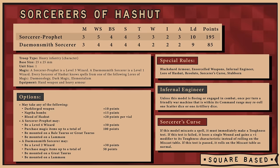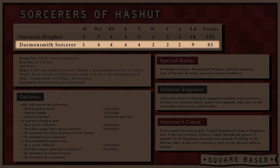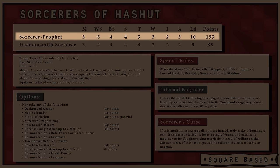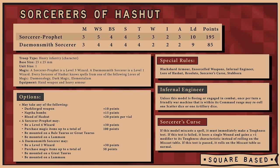The first characters we'll look at are the Sorcerers of Heshut — the Sorcerer Prophet at Lord level and the Demonsmith Sorcerer at Captain level. The Sorcerer Prophet is Toughness 5 with 3 Wounds and the fantastic Leadership 10. The Demonsmith Sorcerer is Toughness 4 with 2 Wounds. Both are equipped with Heavy Armor and a Hand Weapon as standard. The wizards have access to Demonology, Dark Magic, and Elementalism. The Sorcerer Prophet is Level 3, upgradeable to Level 4, and the Demonsmith Sorcerer is Level 1, upgradeable to Level 2.